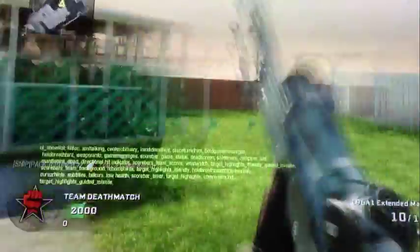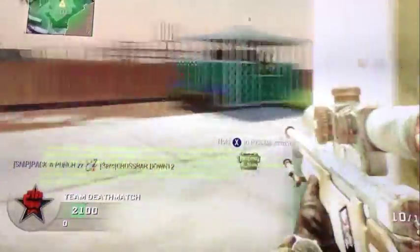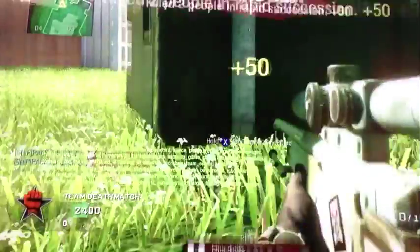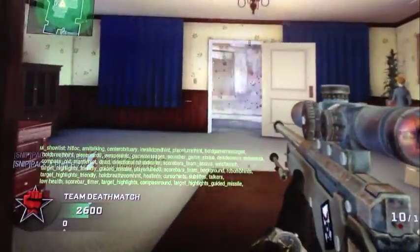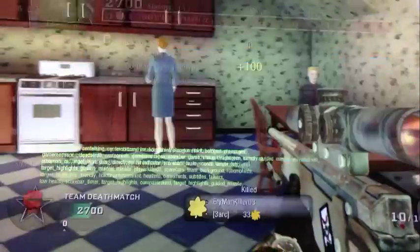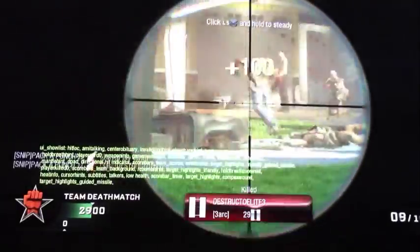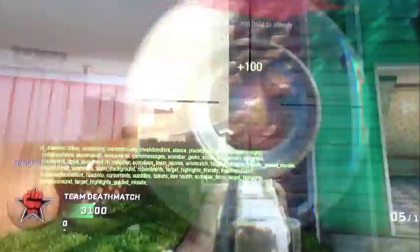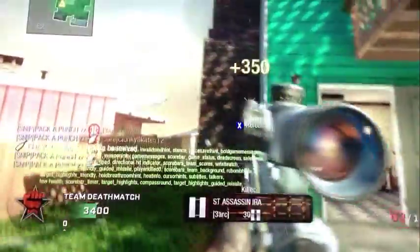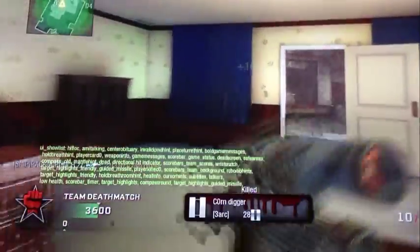I'm gonna place this jammer over here so that they don't see me on the map. Looks like a spy plane too, so that's gonna help me. You guys can see now that this does work and I have not yet died. I have 27 kills and I'm probably going to finish this match in only a little bit. Getting a lot of kills here — wow, that was a pretty good scope-in. The mortar team is still going.